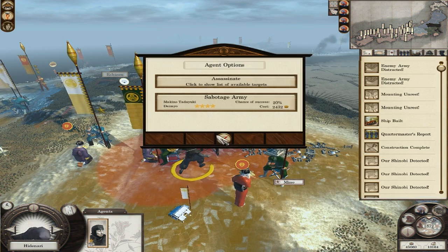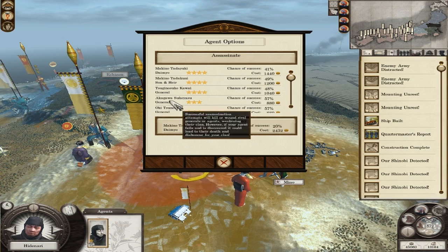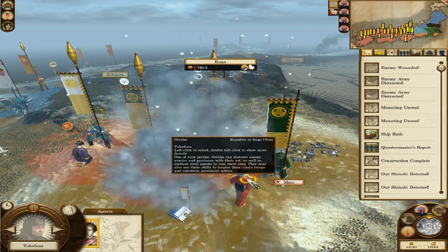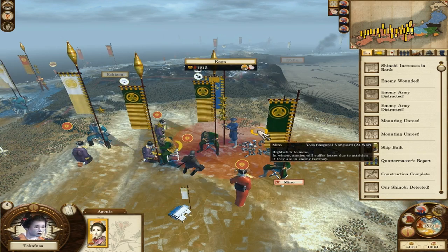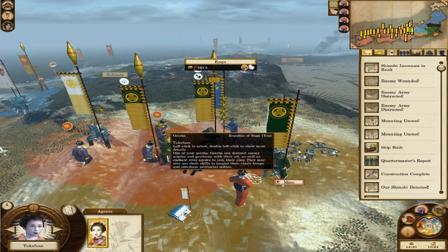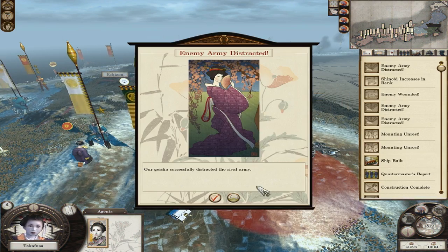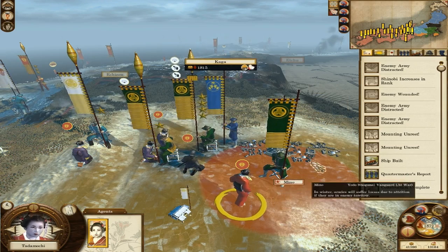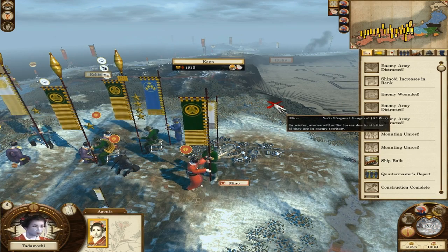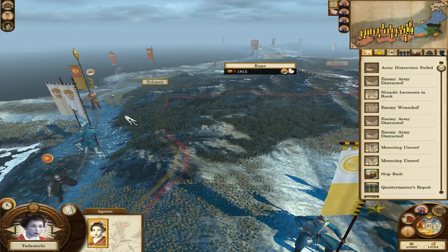I wonder if that's the one with all the generals in — it is, isn't it? Look at that lot. Right, I'm going to go for an assassination — 57% chance, let's try that one. I'm going to be wounded — that's pretty good actually, because I think she's got more chance now of distracting that army. It's still 57% chance so it made absolutely no difference whatsoever. Oh, it's distracted them anyway, so that's the main thing. This one — the red one — I'm going to use her to distract a much smaller army. Distract army 61%.